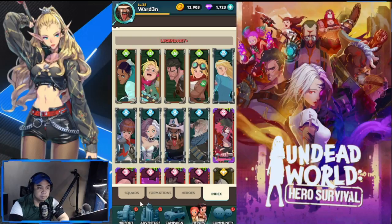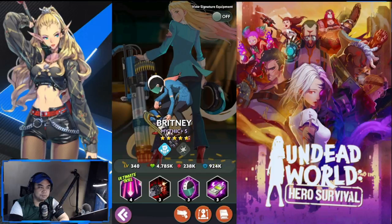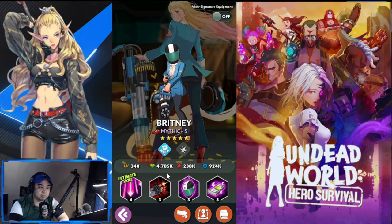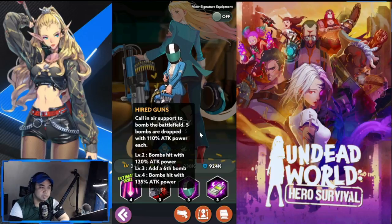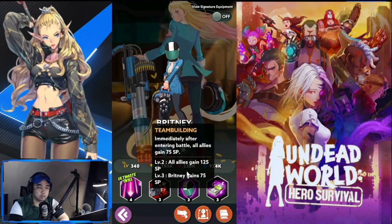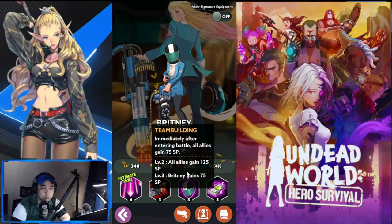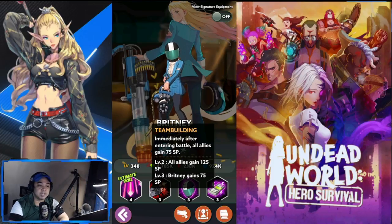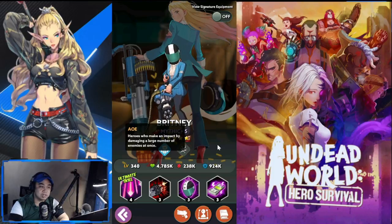Moving on to Blue Banshee — number one is Britney. Her air support hits hard, particularly against big incoming hordes, and it staggers enemies. She also has plus 35% stun resistance and gives 75 skill points to allies when she enters the battlefield, making her a very good support and AOE damage dealer.